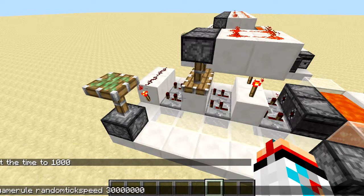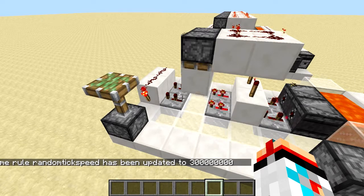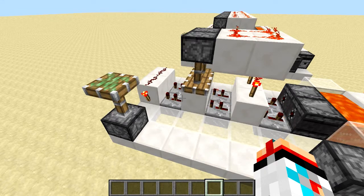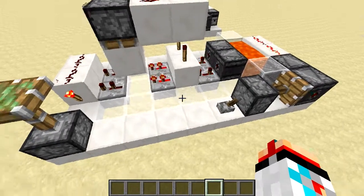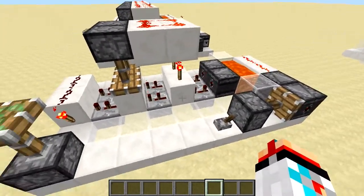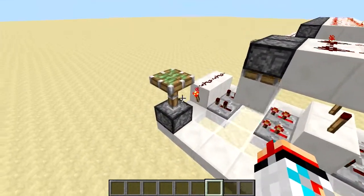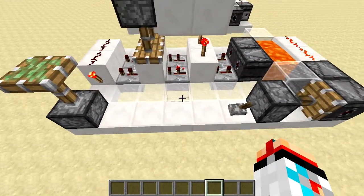So we're going to set our random tick speed to about 300 million here. There we go. So with a very fast random tick speed now we should see a few more of these coming through, and when they do you'll see the torch will shut off and we'll get the piston to react. There was an output — we saw the random ticks in action, so that's very fine and dandy.